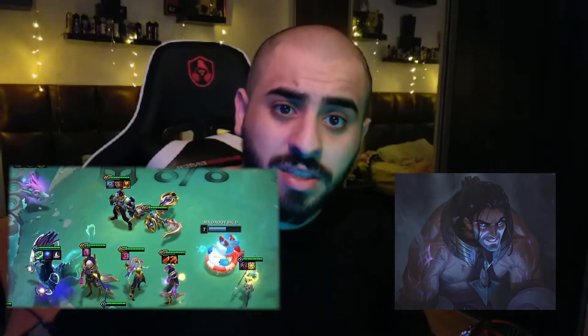Tip number five: since the Astral changes and we lost Illaoi, I would highly recommend using Sylas as your sixth unit. He will activate your Mage and Bruiser trait and also fills in for Illaoi since Astral lost a good frontliner. Also, since Golden Ticket is back, if you're ever wondering what to use it for, keep Astrals in mind.